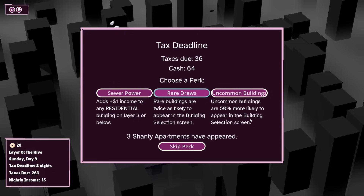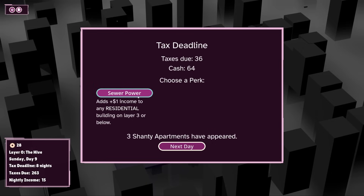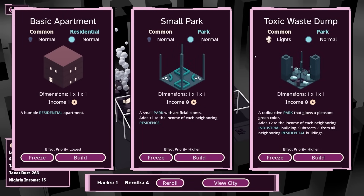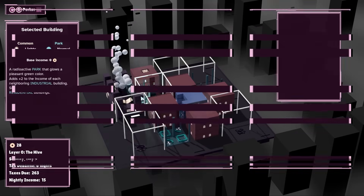Rare buildings are twice as likely to appear in the building selection screen, or uncommon buildings are 50% more likely to appear, and three shanty apartments have been added. I'm going to take sewer power because that is going to be amazing for us. A toxic waste dump? Heck yeah — let's build a toxic waste dump.